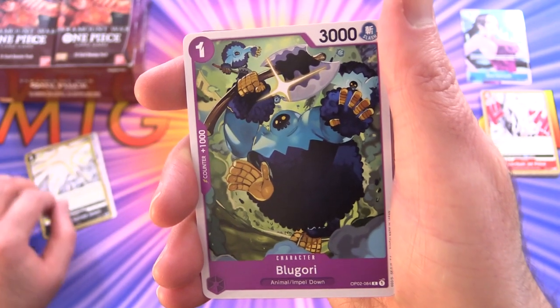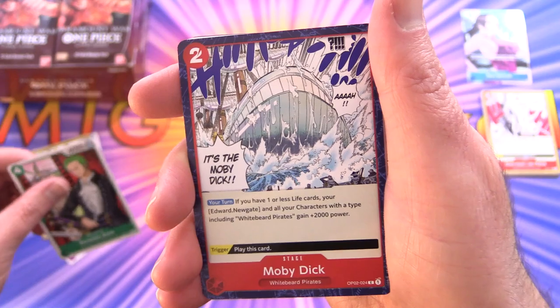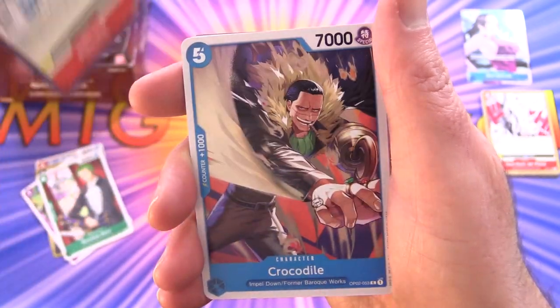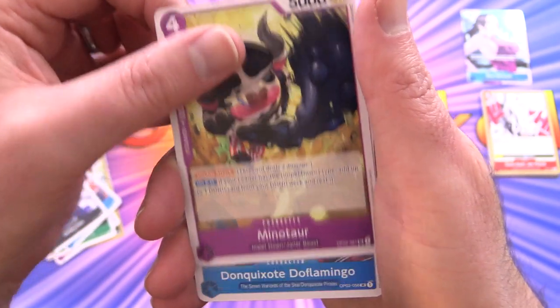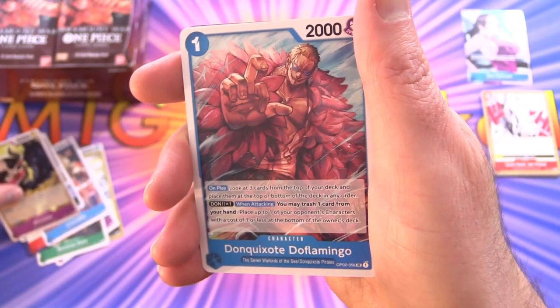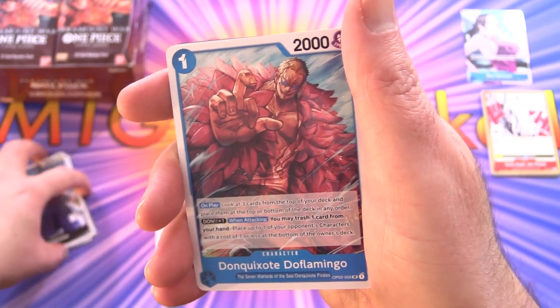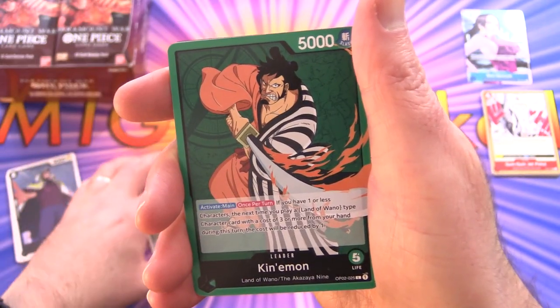I'll be picking up one of those as well. We've got Blue Gori, Roranoa Zoro in green — interesting — Moby Dick, Crocodile, Doberman, and Minotaur. Now we're into the uncommons. Don Curti, Doflamingo, and Kinemon.